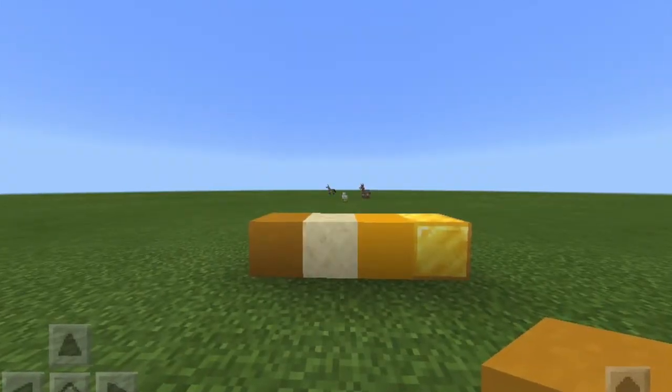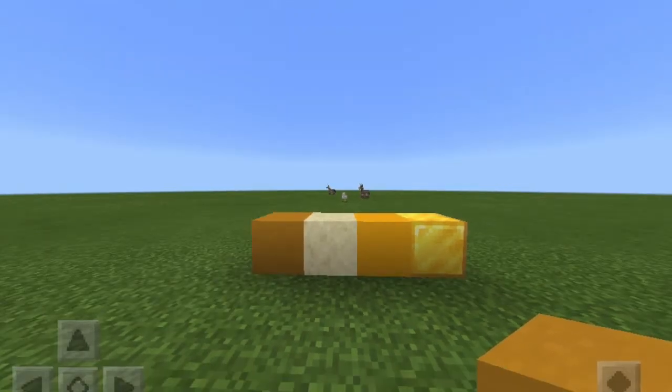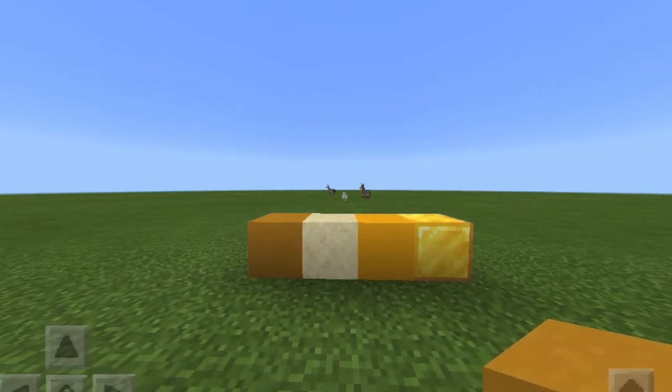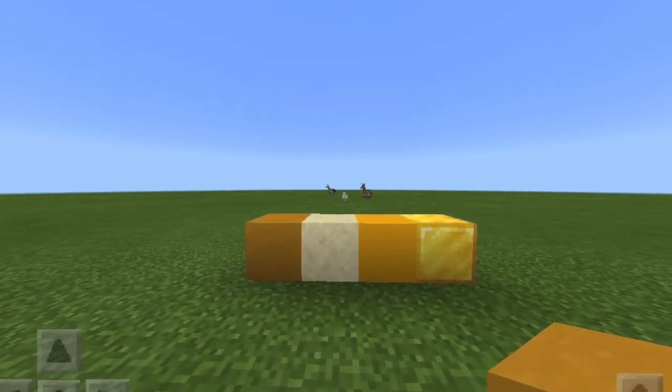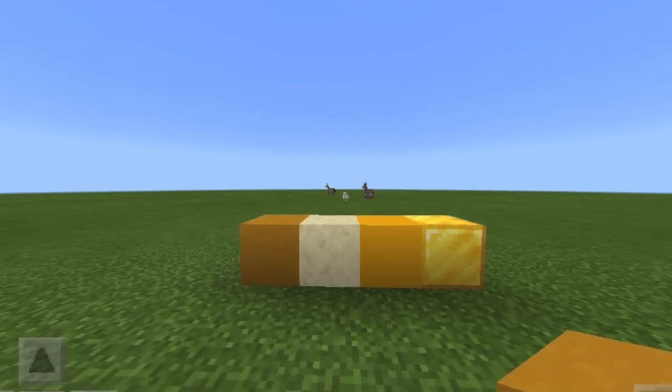The first thing I needed to do was pick out what block I want. Since the Sway House has kind of a yellowish tint to it, I had a few choices laid out: gold and yellow concrete, some sandstone, and some yellow terracotta.